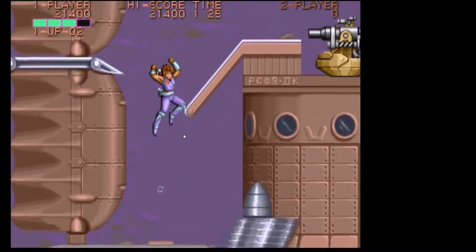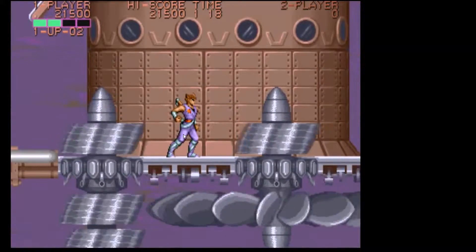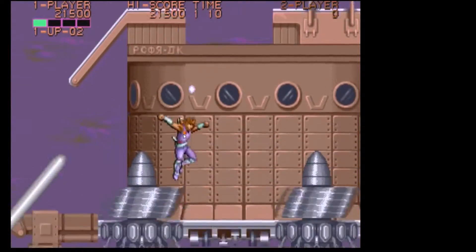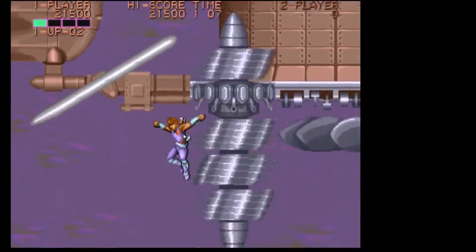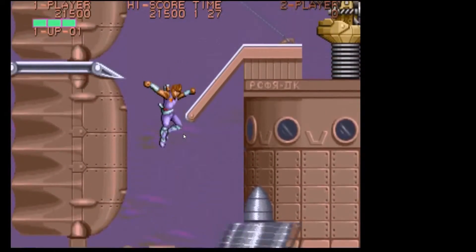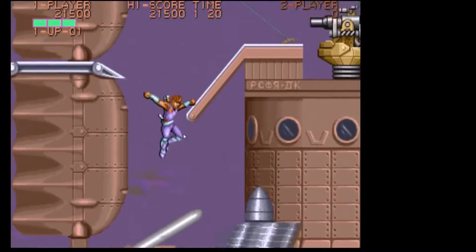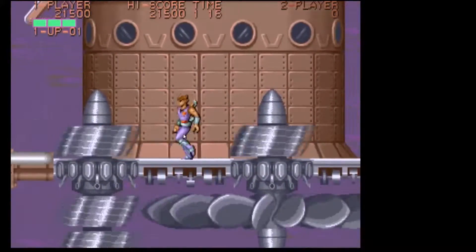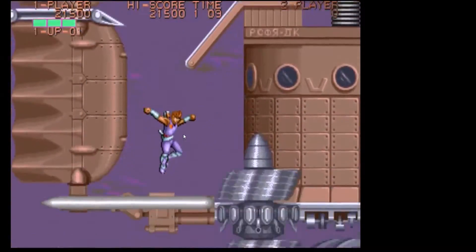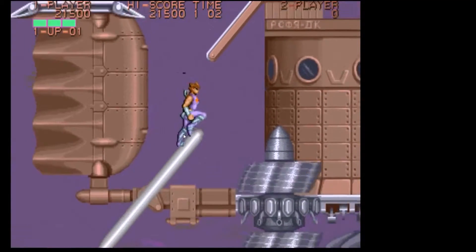This is the frustrating bit — I know what I've got to do, I just can't do it. Hang onto the underside of that, don't drop down there, jump over it. There you go — completely dropped off the platform. For some strange reason this bit stumped me for ages. The jumping is just so frustrating when you're trying to jump — you know what you've got to do, I just can't do it. There's not much more I can say about this other than just jump. There you go.